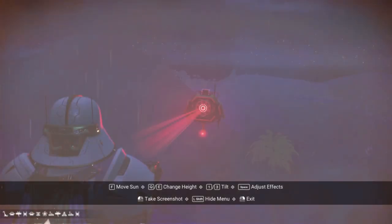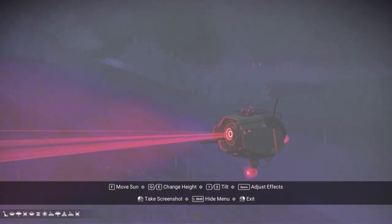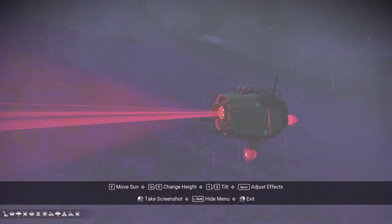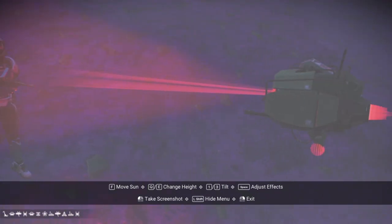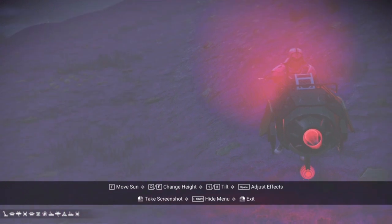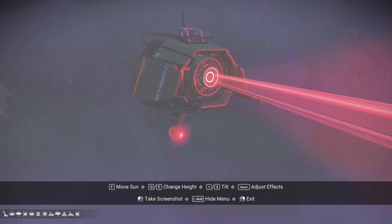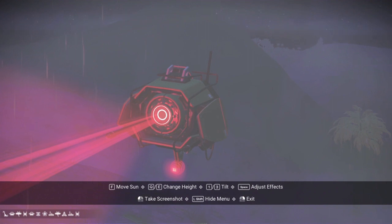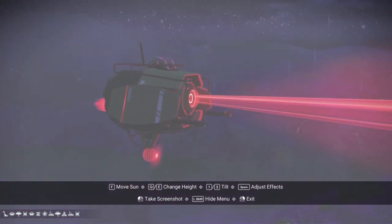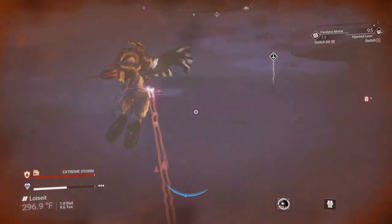This little guy here is the basic Sentinel you're probably familiar with. He's got a very strong scanner, a couple of laser turrets on the front, and an antenna on the bottom that allows him to call in his buddies. This planet is an aggressive planet, so I have to move quickly. He can be easily taken out and drops a pod for you, but I'm going to leave him alone and get out of his way.